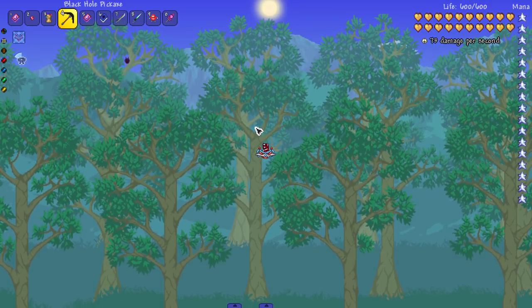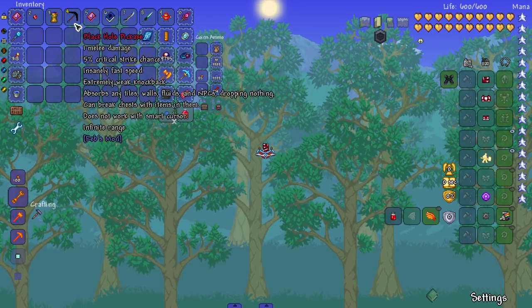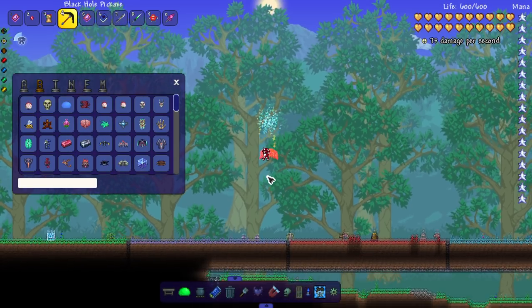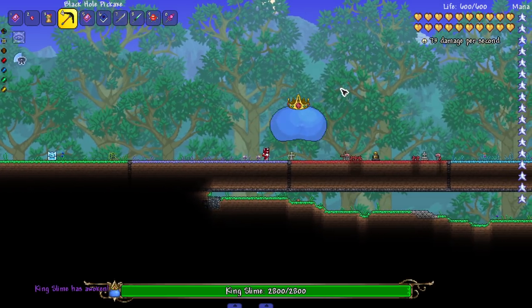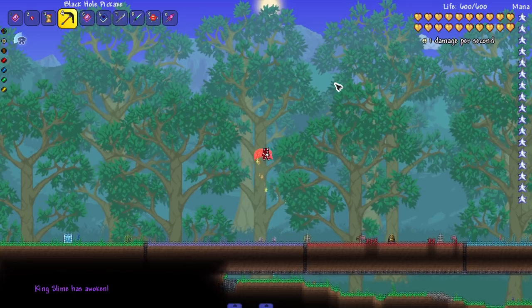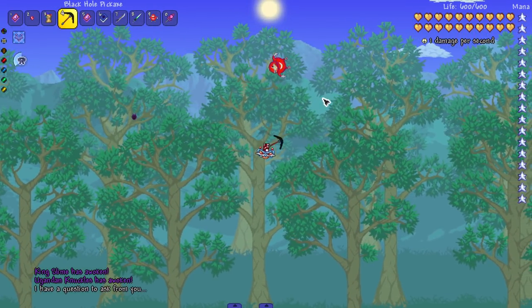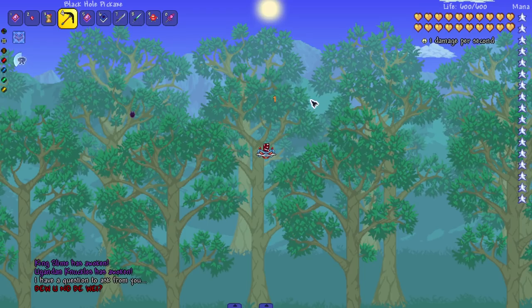Next up we got a real good hall of fame weapon — the Black Hole Pickaxe. This thing literally sends things into a black hole. Let's bring in King Slime — gone, just like that. I got high hopes for this one. The only problem is we do have to get close, and getting close to Uganda Knuckles is kind of scary. I'll let him get close to me — there we go, gone. Get him out of here.